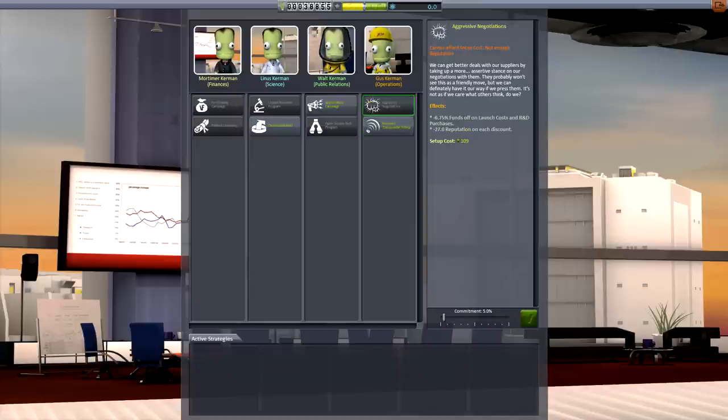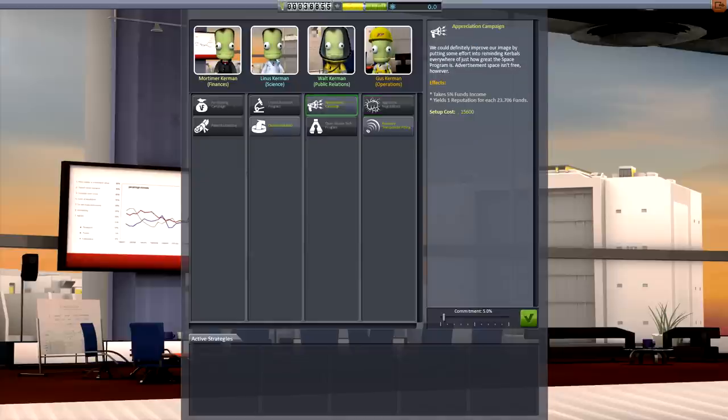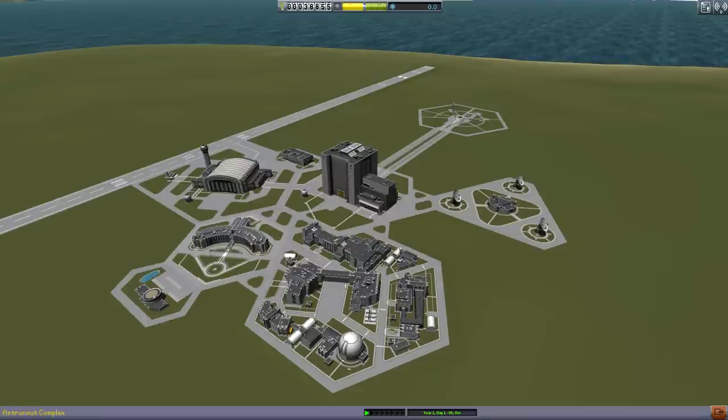Aggressive negotiations — cannot afford set-up costs, not enough reputation. Takes 5% of funds income, yields one reputation for each fund. Outsourced R&D — why do all the data crunching ourselves when we can contract external research? Takes 5% funds income and yields one science. So basically this exchange exchanges funds for science. I'm gonna keep my funds for now and not spend extra funds — this costs extra. Let's try to be a little bit conservative with our money, because I don't really know how much all of this is gonna cost.